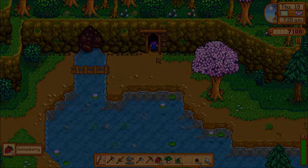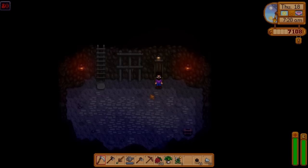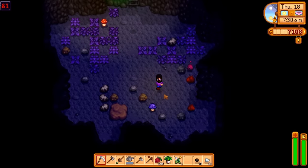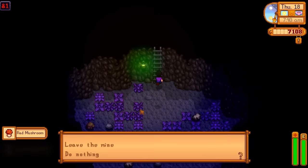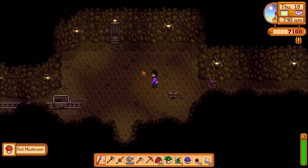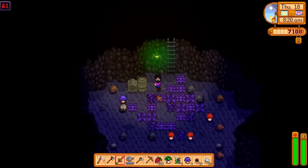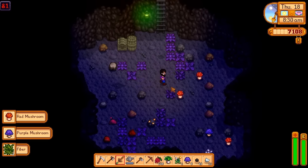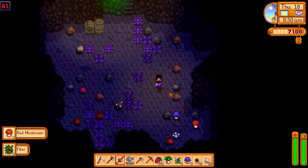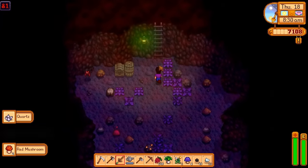I didn't bother to water my crop this morning — it can go a day without water and I'll still get the strawberry harvests I need. And it appears to be true! There are only two mushrooms here but that's still two more than I had when I started. I'm going to keep hitting floor 81 and gather as many mushrooms as I possibly can in one single day. The benefit of floor 81 is it's a small layout, not one of those giant floors, so I can hit it very quickly, clean the mushrooms out, and start again. This is pretty much a best-case scenario for gathering mushrooms.